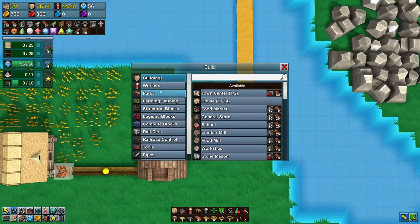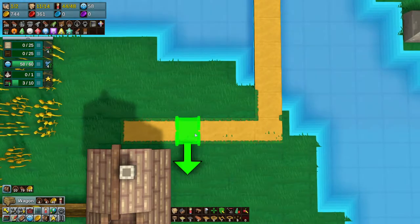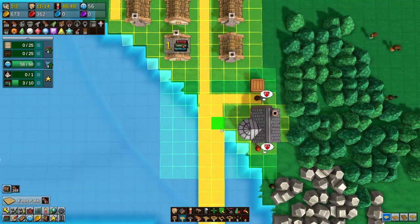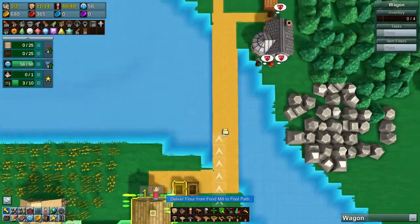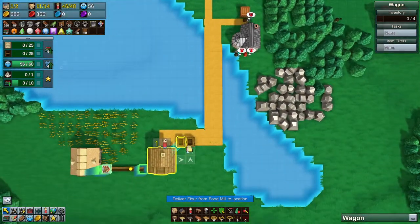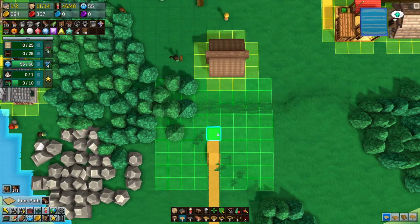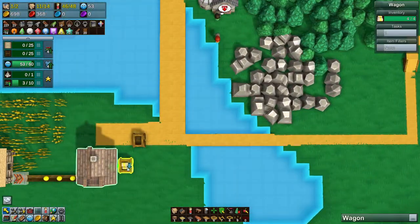Now the next thing we need to do is — can we build wagons? Yes we can, we could actually build two wagons. I don't know if that's the best course of action, but it's okay. Because we want this one to grab flour and we're going to take it all the way over to our — that's actually very far. Let's make a path over here and then to there. That's a bit far as well — pick this up and we're going to dump it here.